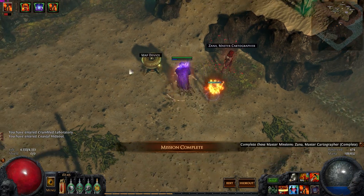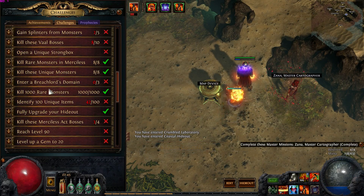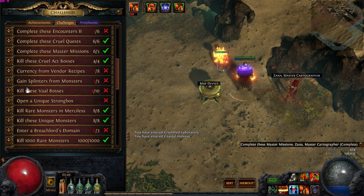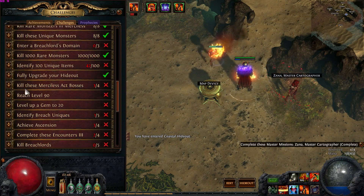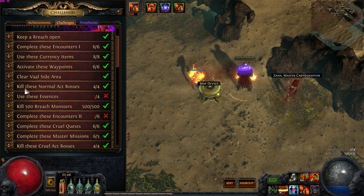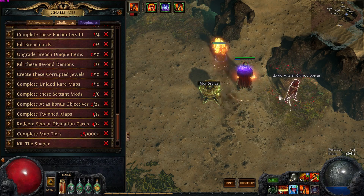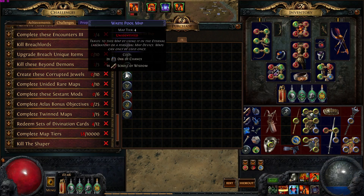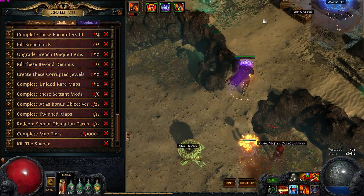Complete Master Mission — XANA. Master Missions — that's a challenge, right? Oh, six out of five, so we've done all of these already. Does she have any new un-ID'd maps? Tier 6 is fine — I'll buy the tier 6 un-ID'd.